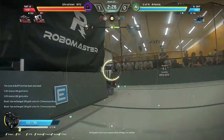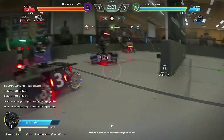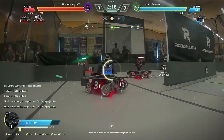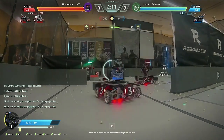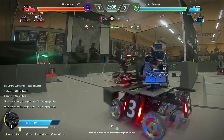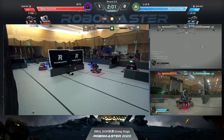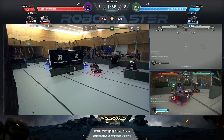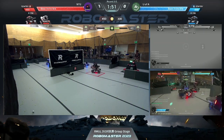Switching over now to the U of A camera, seeing in first person — chasing off the hero. New York University doing a good job. There are rules against pushing, but they're doing a great job of body blocking without ramming — well within the rules. If University of Alberta can finish off this standard, if it was me, I'd switch now. I would stop firing at the sentry and just finish the standard to get the XP advantage. Looks like both teams now up to level two, going to be a little bit harder to finish that standard off.